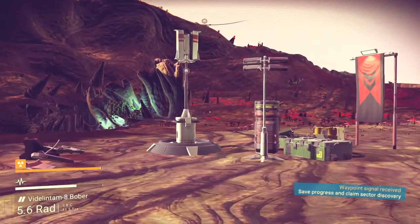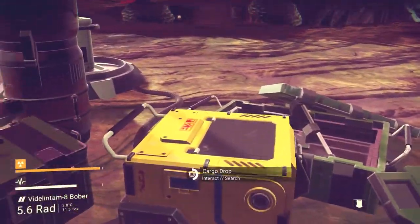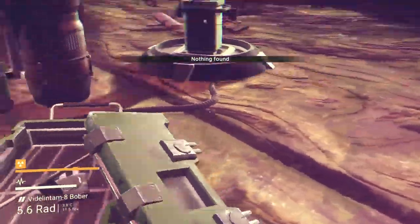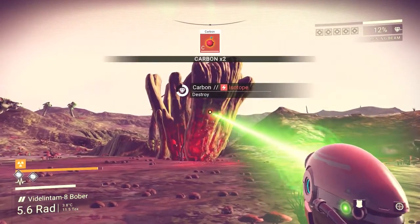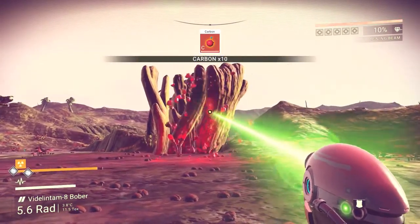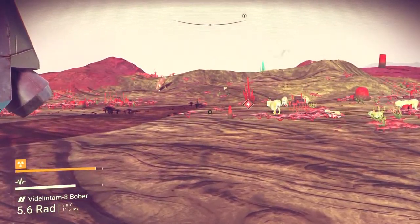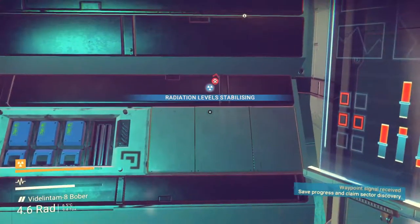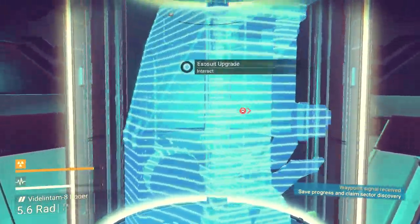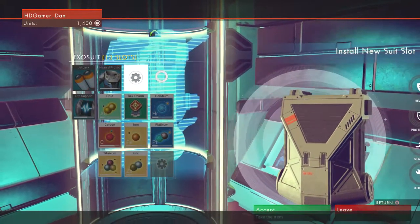I want to go back over here now that things aren't trying to kill us. What's in this? Nothing found. We still need an Atlas Pass for that. I have no idea where we get that from. Carbon - oh man, we're going to get a lot of carbon from this - 104, not bad. That thing that attacks us is over there. We don't want to go close to that again. Let's go and see what we can find in here. Exosuit upgrade! Yes, please. I've got another slot for the exosuit. Brilliant.